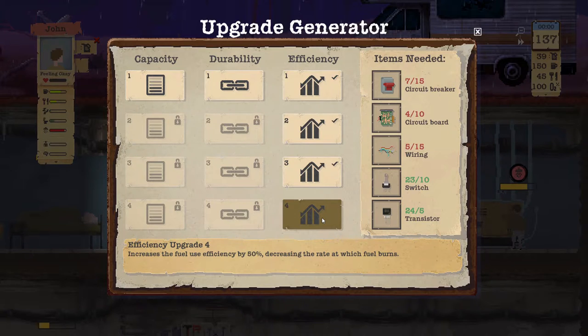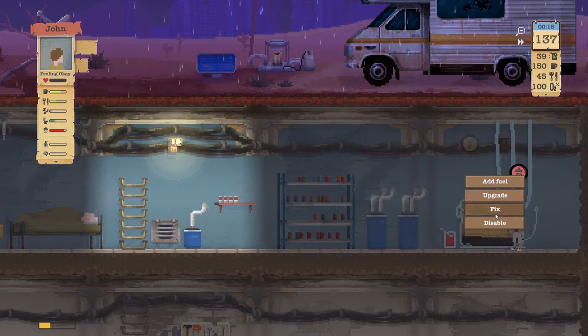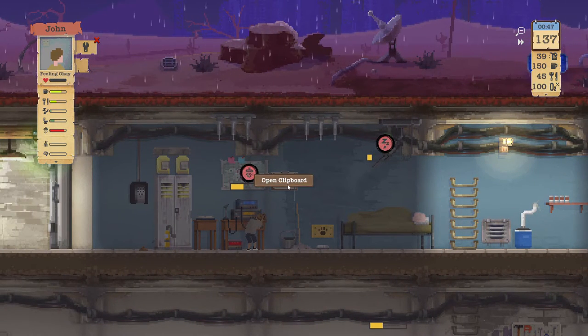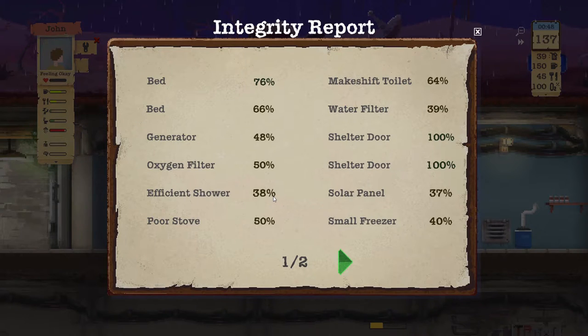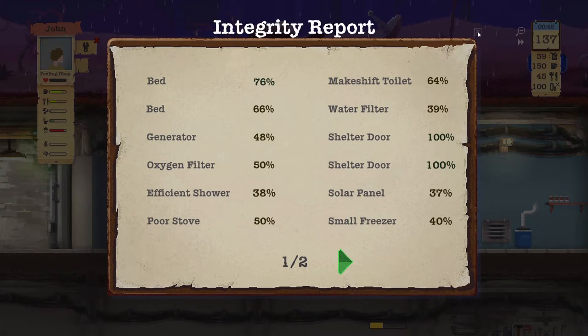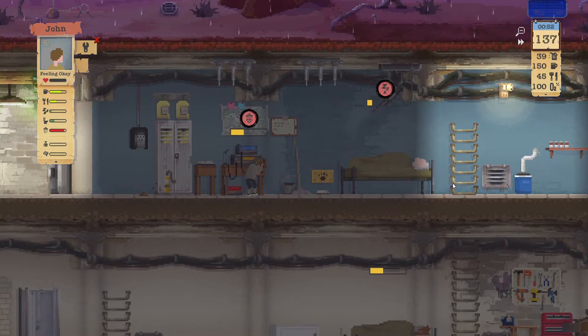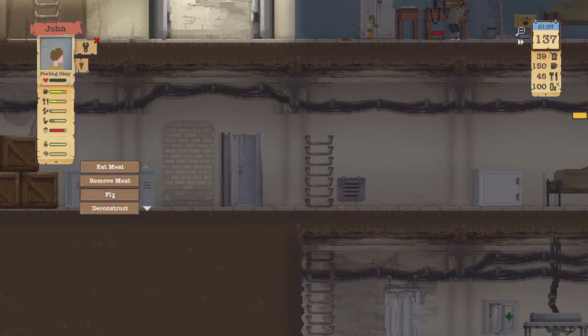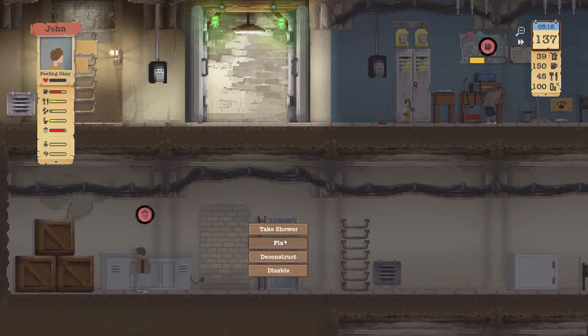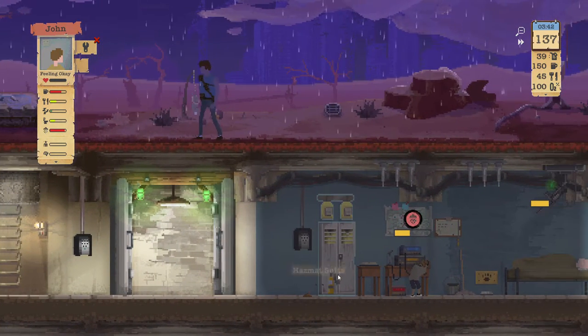John, add fuel - that's something we need to check. We're at pretty good efficiency here. We've upgraded there, but we need wiring, circuit boards, and circuit breakers. Once we get that fully upgraded - let's fix this. We need to check what needs to be fixed: shower, water filter, generator. We're fixing the generator now. Let's do water filter, medium freezer, and the shower. Fix this thing - once this one's done go back and fix that. Fix the shower - we're going to grab a suit.